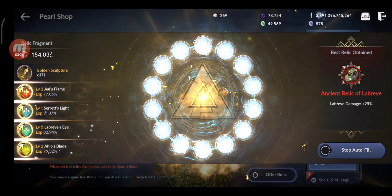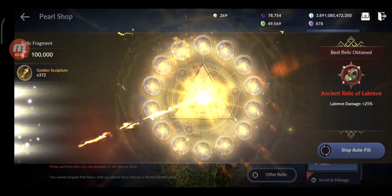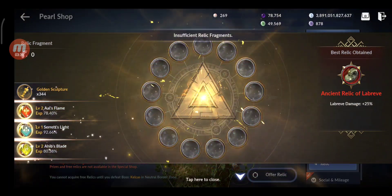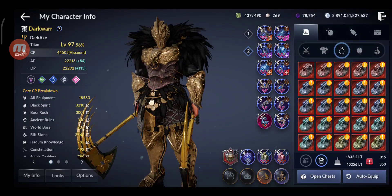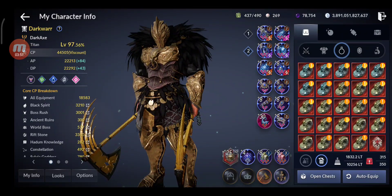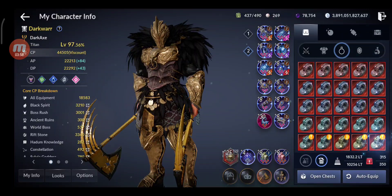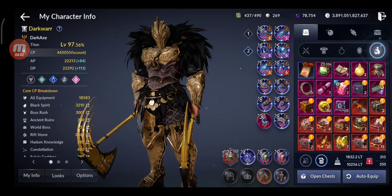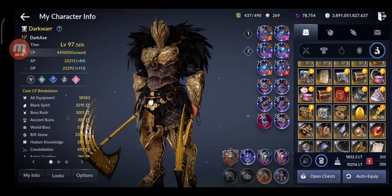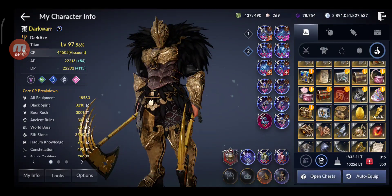Okay guys, almost done with the 5 million relic fragments — let's see what we got. I count one, two, three, four, five, six, seven — multiply by five, that's around 35. That's quite a lot! And sculptures — they are here somewhere — 36,000. 36,000 is not bad guys, that's not bad.